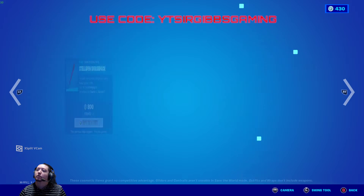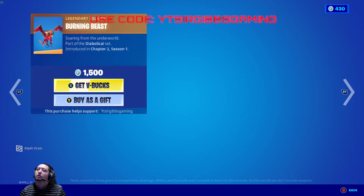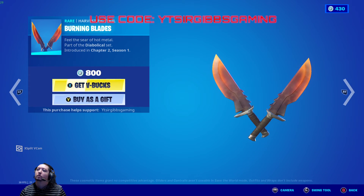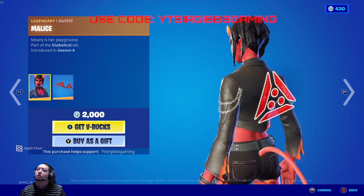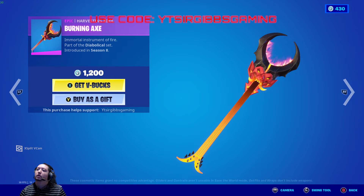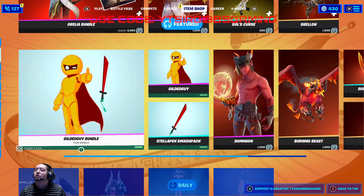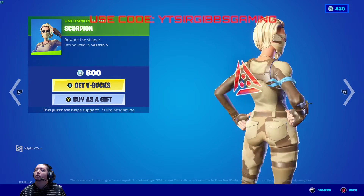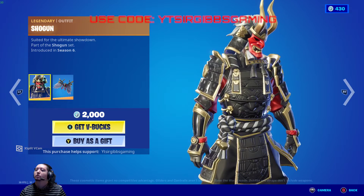The skin itself is 1500 V-Bucks, pickaxe 800 V-Bucks. The Dominion skin is 1500 V-Bucks, Burning Beast 1500 V-Bucks, Burning Blades 800 V-Bucks, Malice 2000 V-Bucks, the Burning Axe 1200 V-Bucks. And then they have the classic Scorpion skin from Season Five for 800 V-Bucks, and the classic Shogun skin for 2000 V-Bucks.